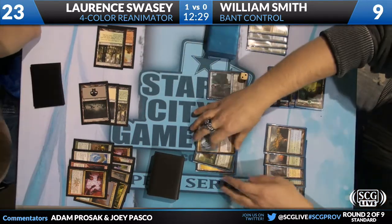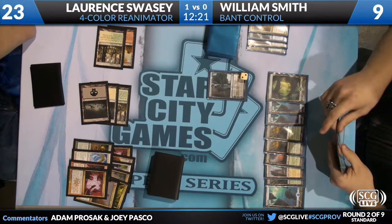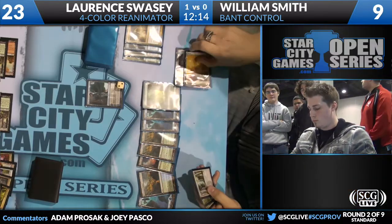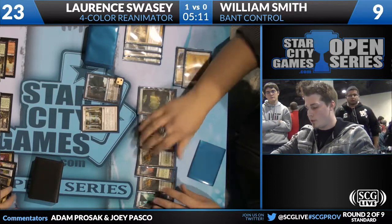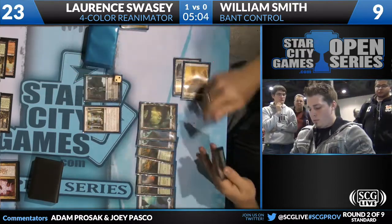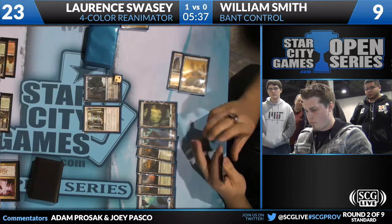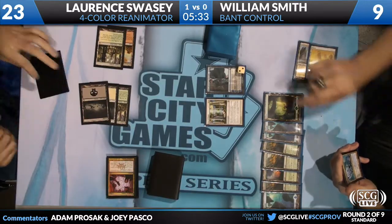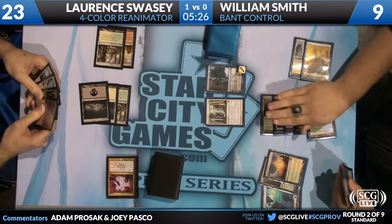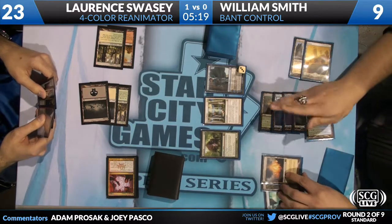Larry plays land and passes back. He revealed two copies of Rest in Peace in William's deck during the Slaughter Games. William drew both of them since then - he has one in hand and one in play. He doesn't want to thin his deck of an Avacyn's Pilgrim. These players apparently started playing before our last match, so their time was not extended - they only have about five minutes left.